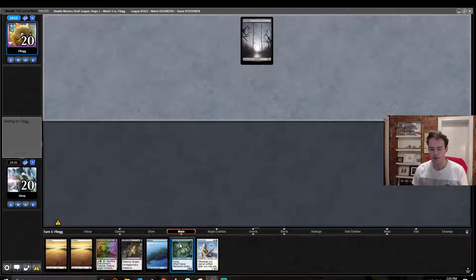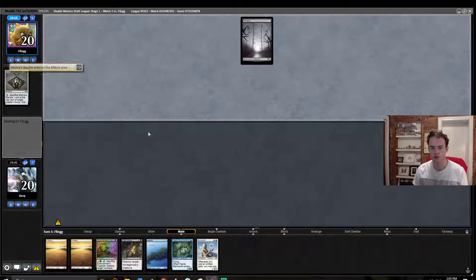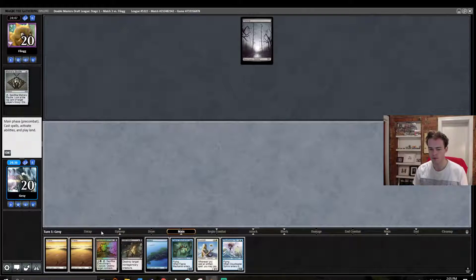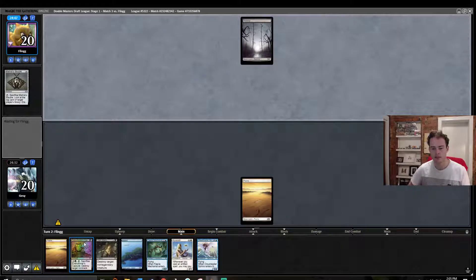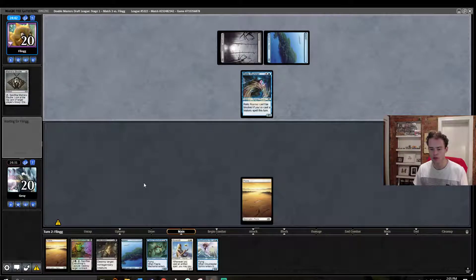Where did our opponent go? Faerie Mechanist is going to be a good one for us to try and hit on turn four, and they've just gone ahead and cracked the bauble straight away. So they kept a seven-card hand as well. Sphinx is not the ideal draw, but it's also okay. If we can curve out here, hopefully a black source before too long.